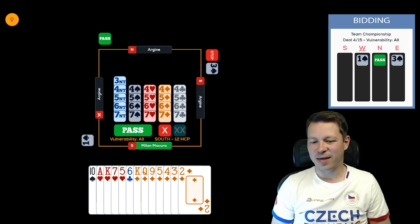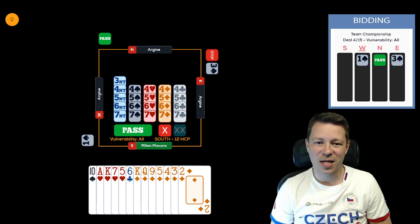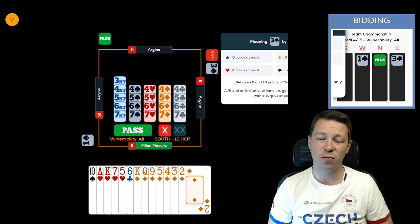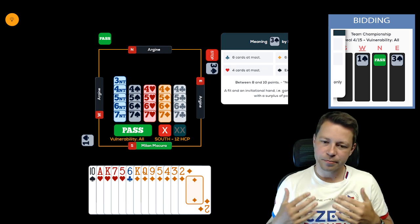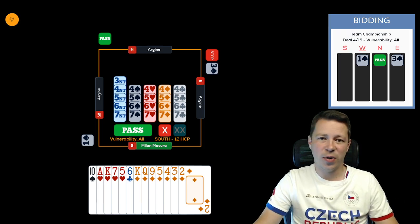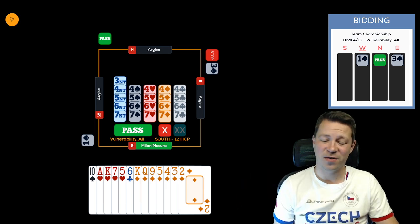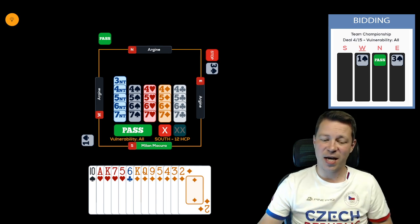There's one more option, which comes more from a national player's perspective. When opponents bid one spade, pass, three spades, on FunBridge that's an invitation, but at national level it's more of a mixed raise — usually one honor with a four-card fit and some shape. So you're expecting opponents to bid four spades anyway. If you bid four diamonds and opponents bid four spades, you then have to bid five diamonds again.